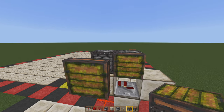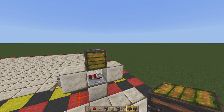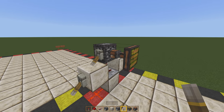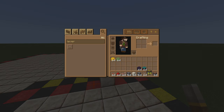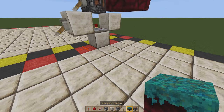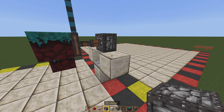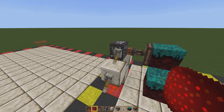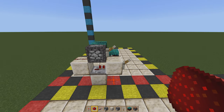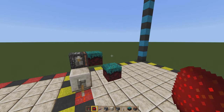Next, grab yourself a sticky piston and place it right above that. Then grab a lever and place it there so we can control this sticky piston independently. Go ahead and grab yourself either your crimson or warped nylium, attach it to that sticky piston, and then place another one to the left of that as shown. Place a piece of redstone dust right there, flip that off, and do a quick test. With both levers in the up position, you should see that sticky piston extend out as shown.